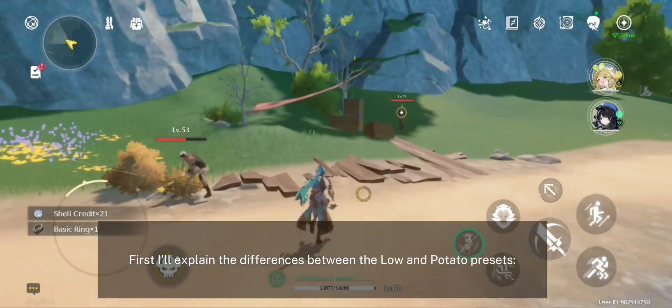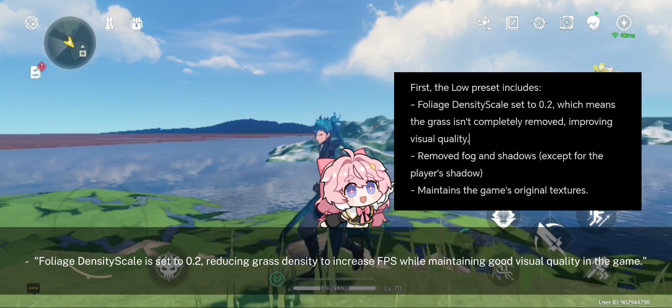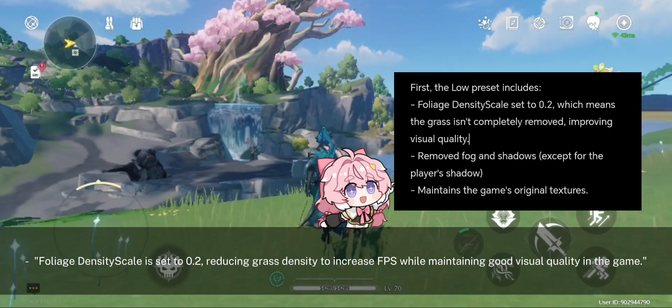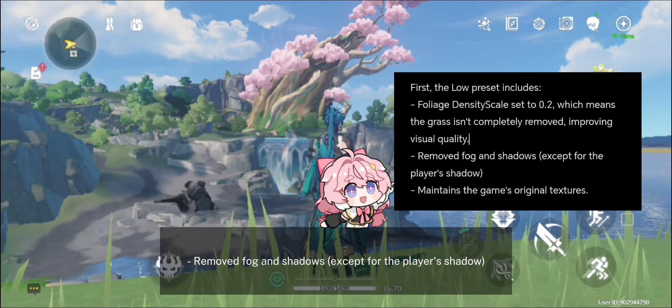First, I'll explain the differences between the low and potato presets. The low preset includes foliage density scale set to 0.2, reducing grass density to increase FPS while maintaining good visual quality in the game. It also removes fog and shadows except for the player's shadow, and lastly, maintains the game's original textures.